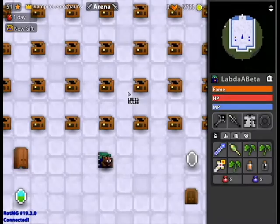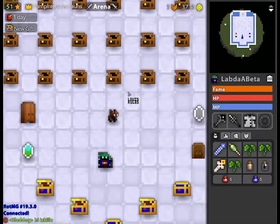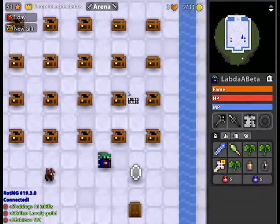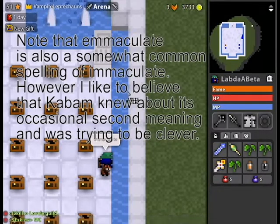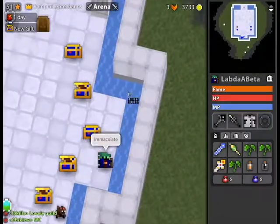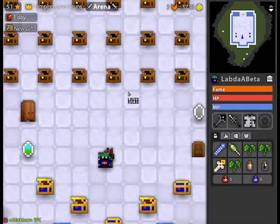I'm going to start an analysis on the Sorcerer now. I already did the Necro and the Trickster, and I was going to do the Archer, but then my Archer died to a pre-nerfed Belladonna's Garden - stepped in an Immaculate Red Flower. Many people think that was a typo because of Immaculate vs. Emaculate, but it actually isn't, because Emaculate is the antonymous opposite of Immaculate. So because of that, I'm doing the Sorcerer instead.